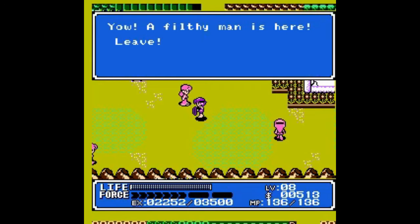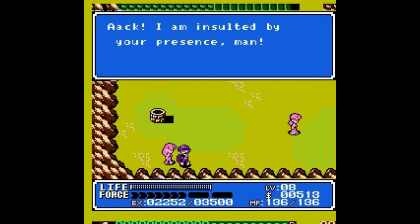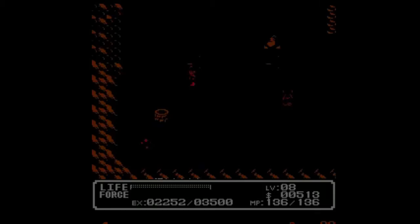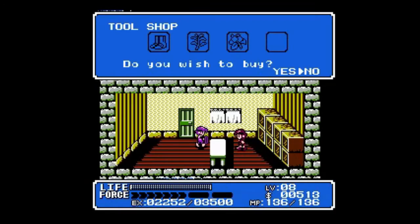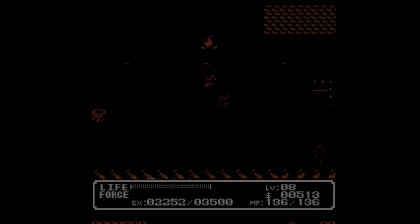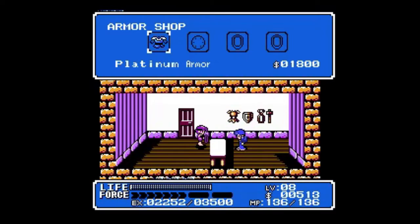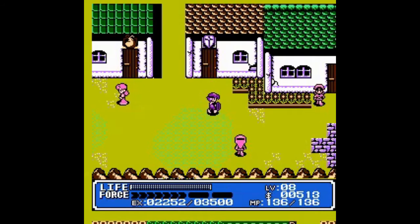Yow, a filthy man is here — leave! I am insulted by your presence, man! I'd say that's pretty rude. Let's at least check out the inn — it's 80 bucks, that's pretty expensive, but at least she's giving me the option to stay there. It looks like all the shopkeeps here know they've got to do business, so they're not going to discriminate. The selection of armor here is actually really good. We could get the platinum shield and the platinum armor back in Portoa, but the mirror shield and the sacred shield are new items, and the sacred shield especially at $9,000 is a great shield to have. Unfortunately, we only have 513 bucks on us right now.